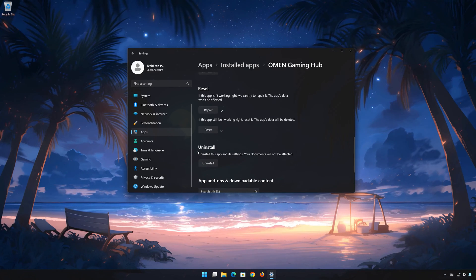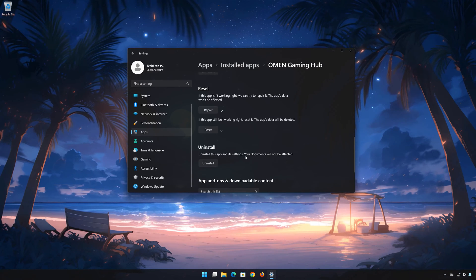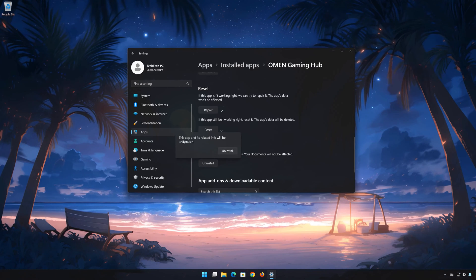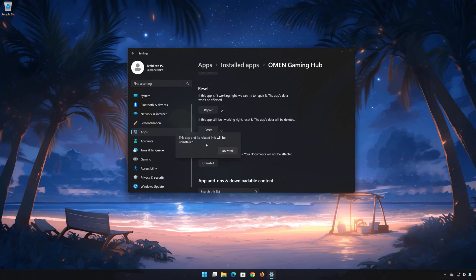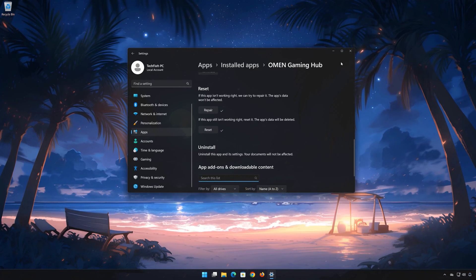If Omen Gaming Hub is still not working, you could try to reinstall it. This will uninstall Omen Gaming Hub and its settings. Your documents will not be affected. First press Uninstall. The Omen Gaming Hub app and its related data will be uninstalled. Press Uninstall again.